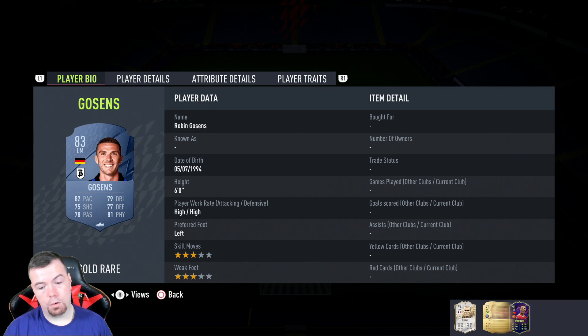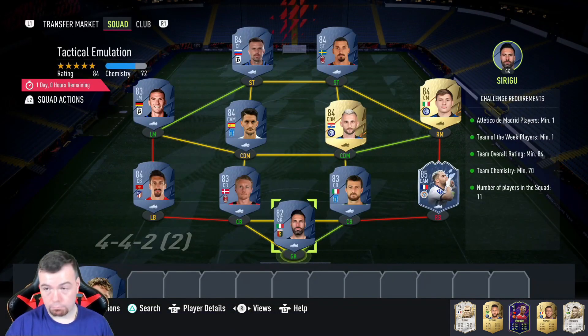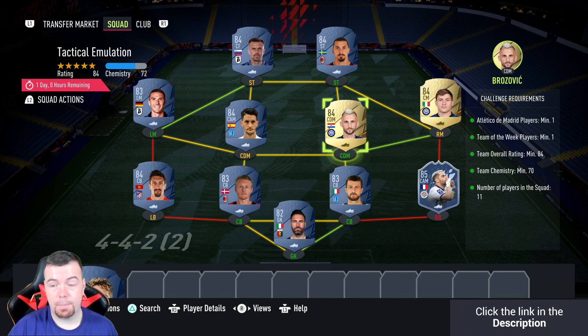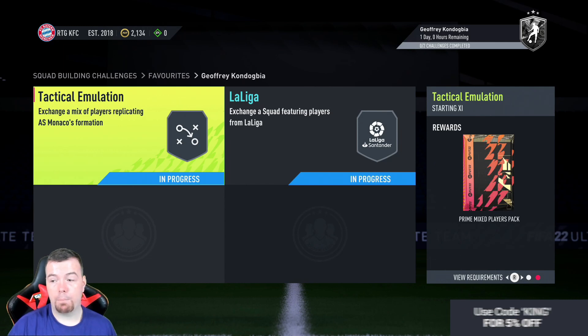Brozovic is 3.3k, Alberto is 3k. Brella is more expensive at 3.7k — not surprised. Gosens is only 1k, Ibra is 2.9k, and Ilicic is 2.8k. There's a bit of fluctuation between 84-rated cards, but Brella needs to be in there because there's no left mid 84-rated option. It's 36.55k buy it now. You shouldn't really be spending more than 40k on this SBC and should be able to get it done for less than 35k with bids and snipes. The pack reward is a Prime Mixed Players Pack, which is a 20k pack — not too bad.